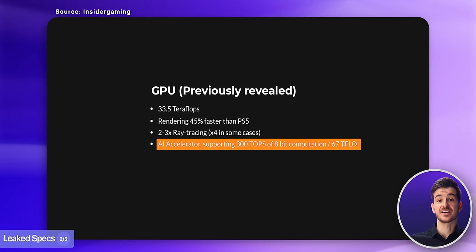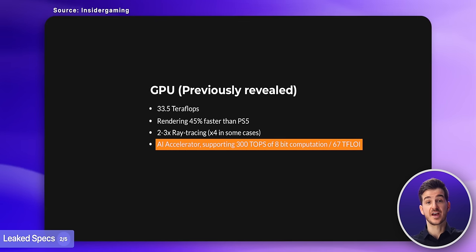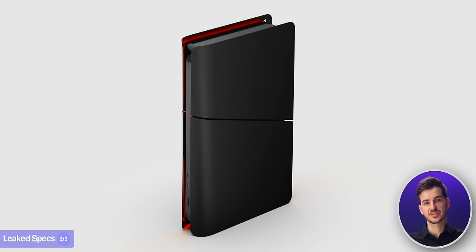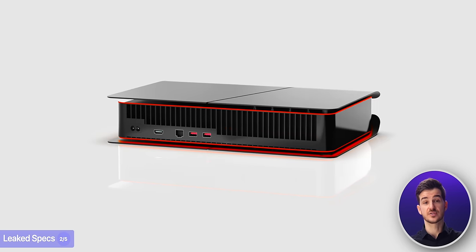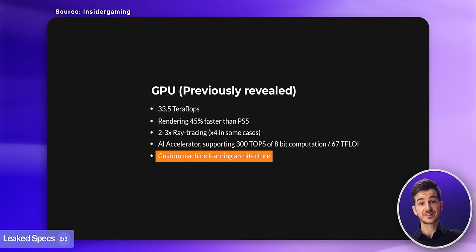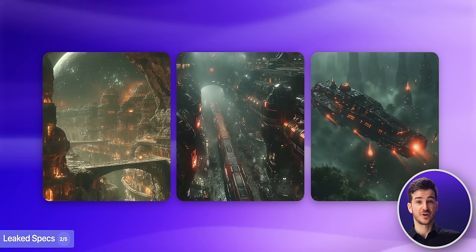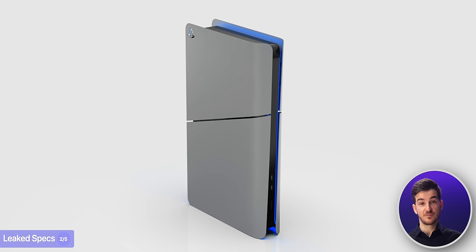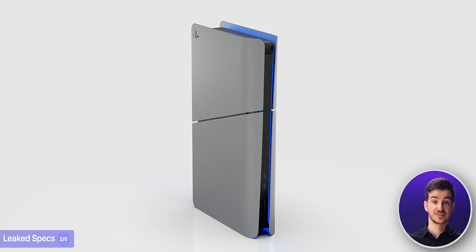We're also getting a new AI Accelerator, which would likely offload AI-related tasks from the CPU and GPU. At this point it isn't entirely clear what these tasks may be — my guess is it will be up to developers to make use of it. On top of this, there's a custom machine learning architecture, again pointing at Sony's interest in building AI support into the PS5 Pro. If generative AI is used in games for generating artwork or worlds, the PS5 Pro might be the first console with hardware-accelerated support for it.